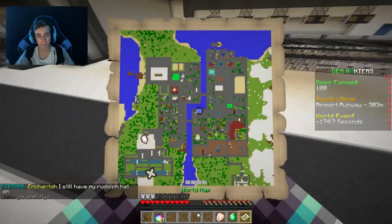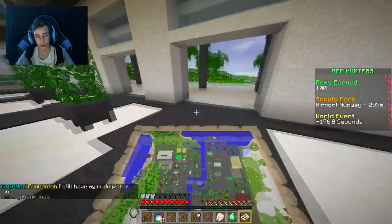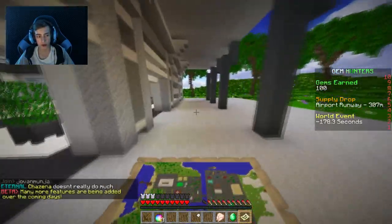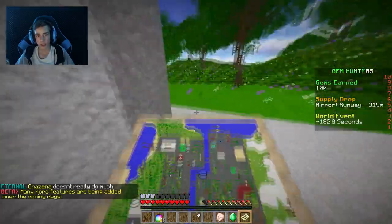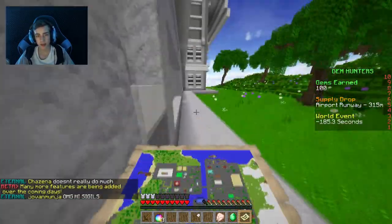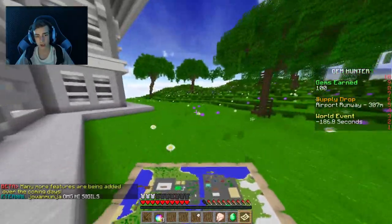That's a bug. I already found a bug. I stood with a Rudolph head on. Oh, we can enter over here. The supply drop was behind the building, so it's far away. This is a massive map, guys. It's absolutely gigantic.